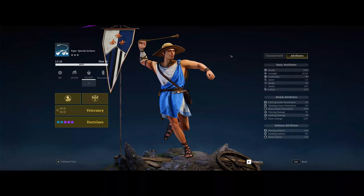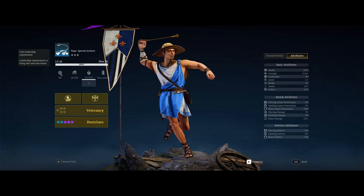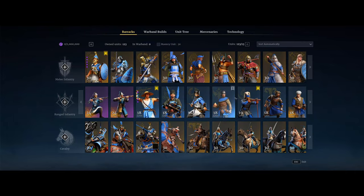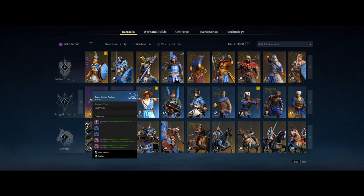Our first new unit is the tier 3 slinger. These guys are classified as special archers, so importantly you won't be able to use doctrines for normal archer units on these guys — probably going to be using mostly hero unit damage things that you can apply to any units. Their leadership is 80, so pretty low. Their health is 3,000, so they're a little squishier than other tier 3 range units like Janissaries at 3,800 and Feathered Crossbowmen at around 4,000.